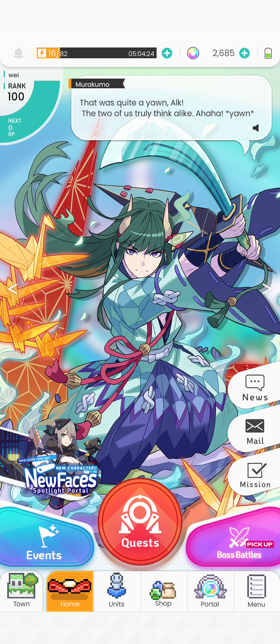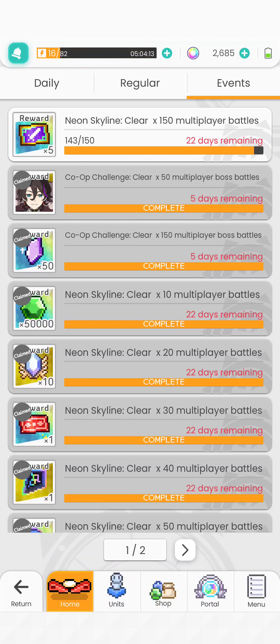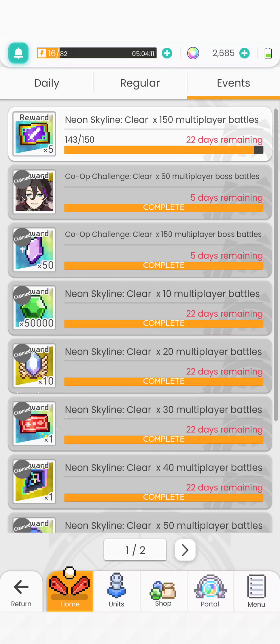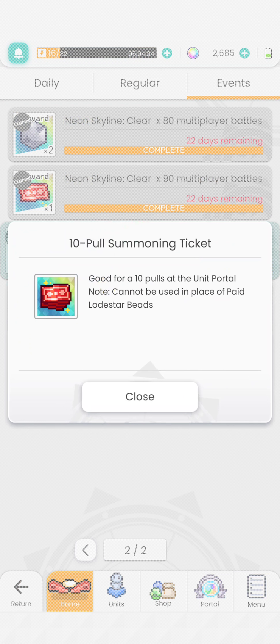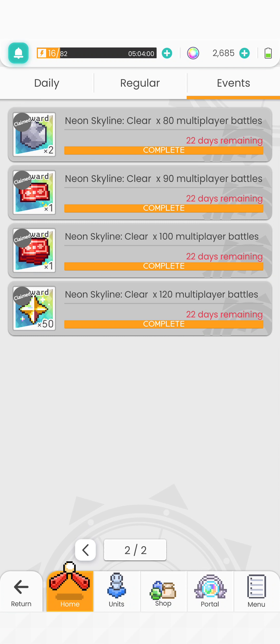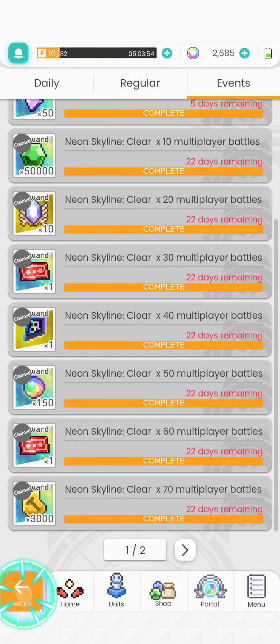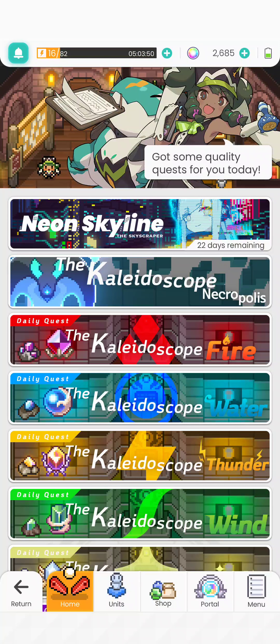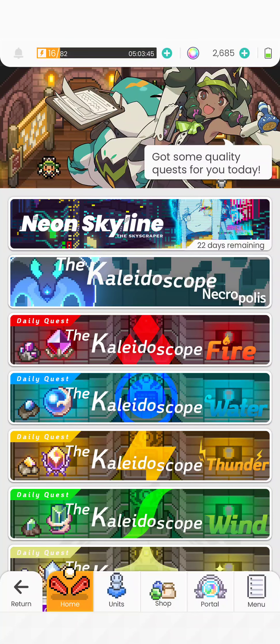One important thing I want to mention is in the missions — take note of clearing the battles a number of times. You can get like 50 stars or even one free temple ticket, which is definitely very good for F2P or anyone. Make sure you spam all those multiplayer battles — you can host them or just join them, it doesn't really matter. That's all, thank you for watching this video, and I'll see you in the next one.